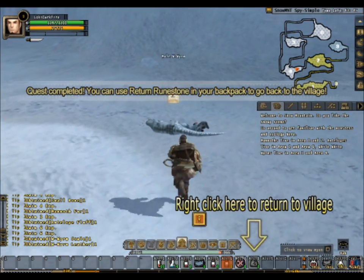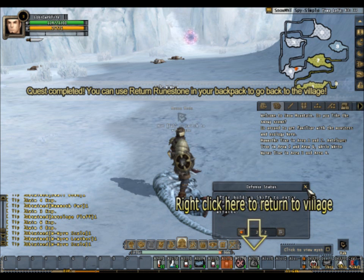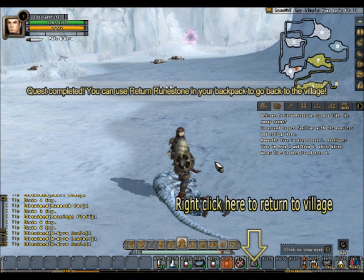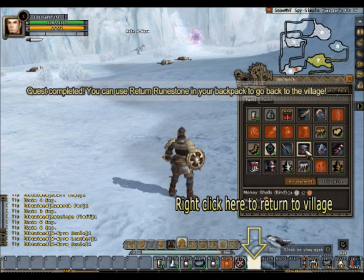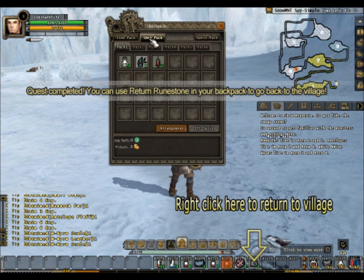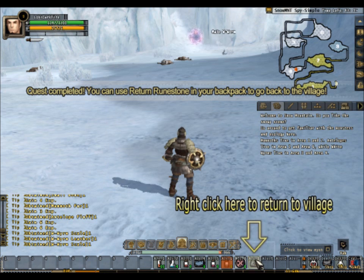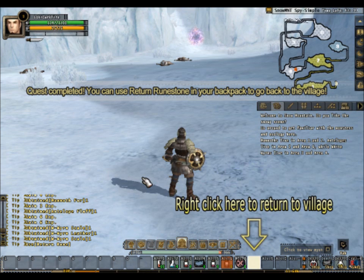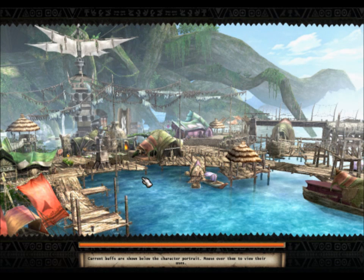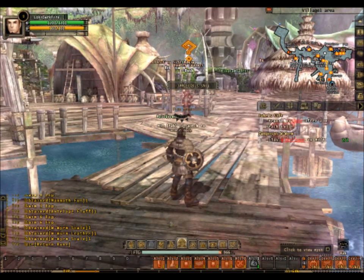I can use my return stone in the backpack to get back to the village — there's Alt 8 to use the return stone. I've got so much junk in my inventory right now. I'm assuming you can sell that stuff though. Confirm — go to the village. And we're back at the village!